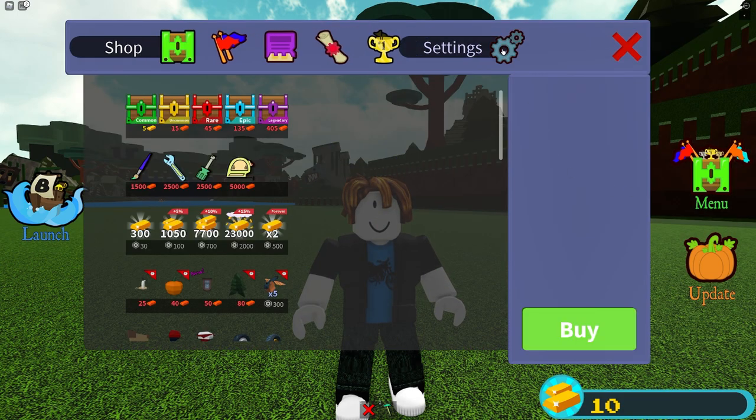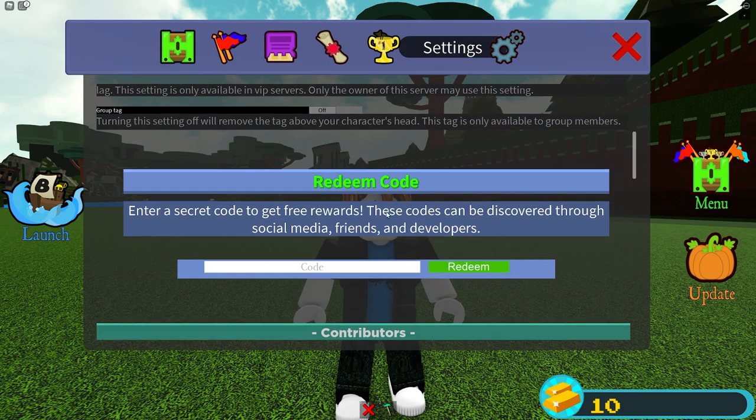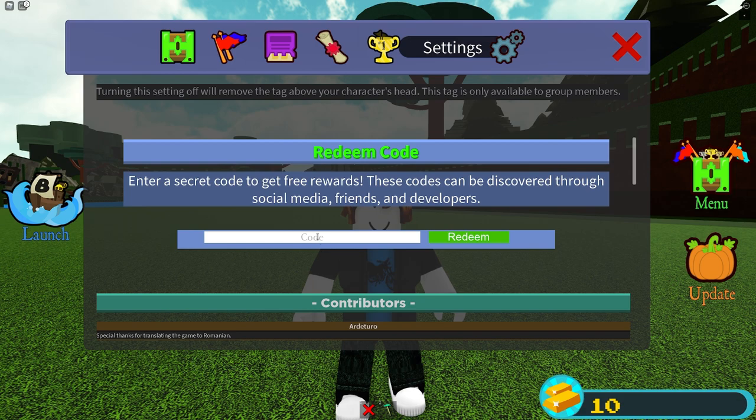To find the code tab, in case you don't already know, go to Menu, then Settings, scroll down, and right here is where the codes are.